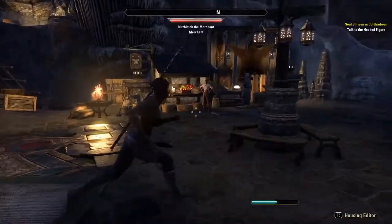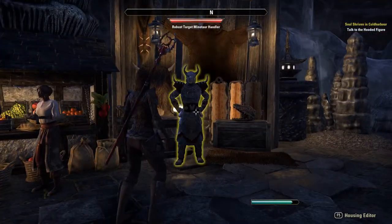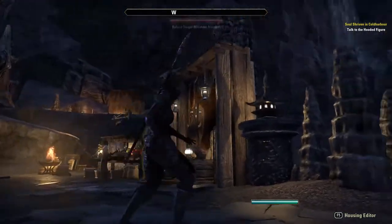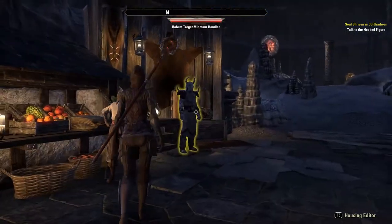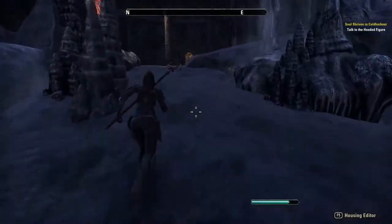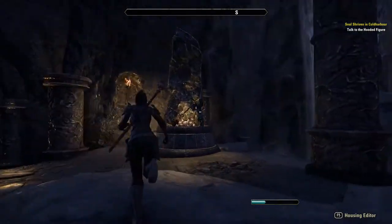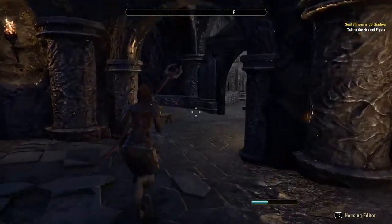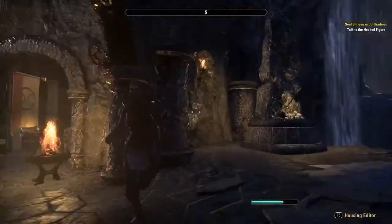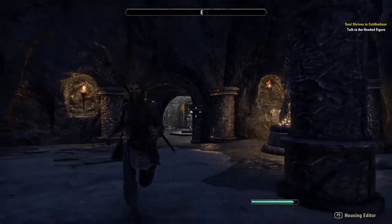I tried to put things where they make sense too. Blacksmithing is here, and the target dummy — I put him at this little trapper-type booth so he looked like he belonged, but still close to all the other service items. I don't have Parari the Smuggler because it's the PTS and I don't have all my achievement furnishings, but she was originally going to be here too.